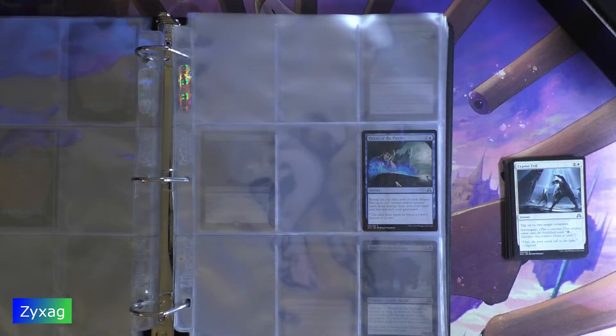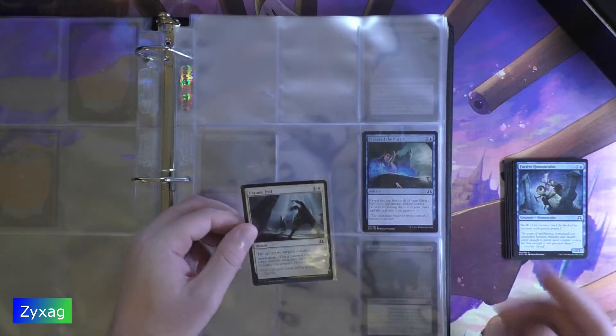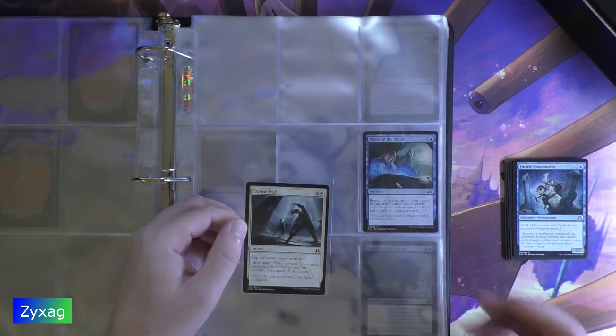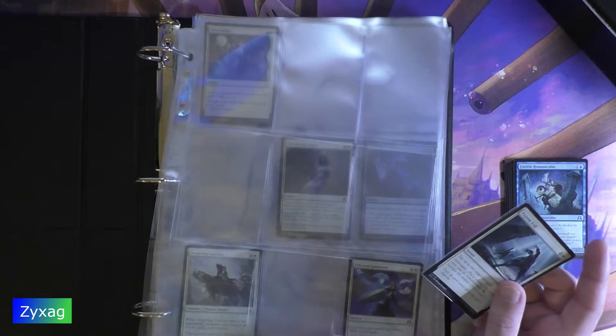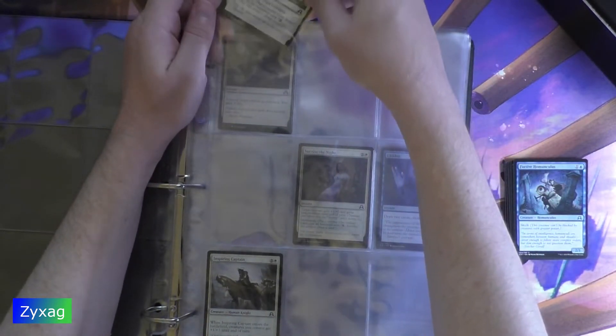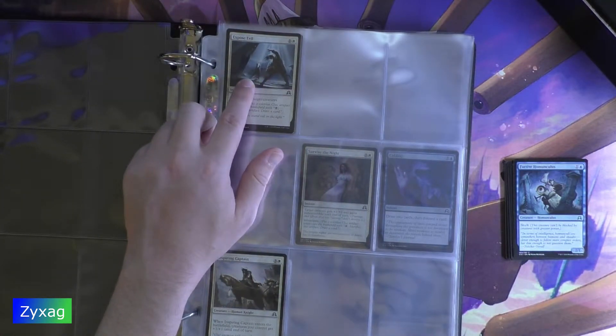Next, Expose Evil — a 2 mana Instant. Tap up to 2 target creatures. Investigate. "Only the pure stand tall in the white light." This is number 19, so right here. It gets crazy in this set — card 19 and we're still in E's for white. There's 48 white cards in total, so there should be less than 2 per letter, and yet we're just getting into G at 20.